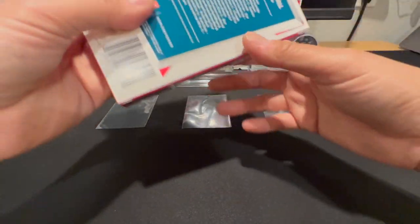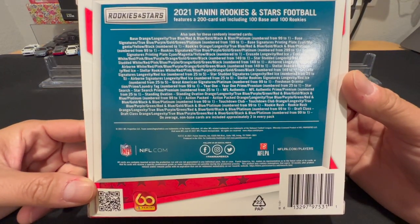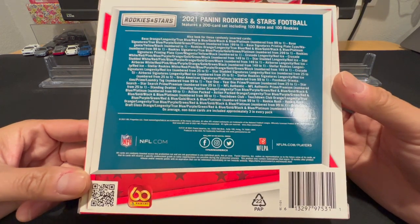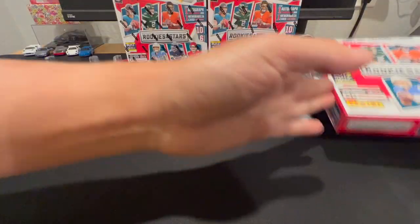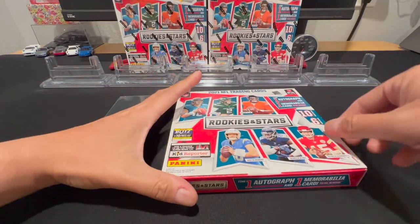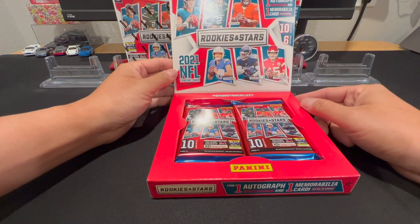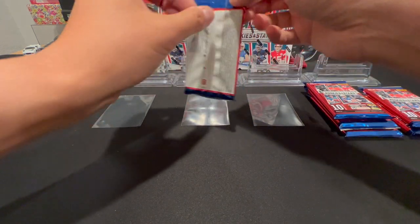I'm not sure if these boxes have been short-printed with a ton of hits condensed into fewer boxes, or if people are just getting lucky. Let's find out for ourselves. Here's the box — it's kind of like a flat mini hobby box, a ton of cool inserts, and hopefully we pull some Trey Lance if we're lucky. Let's take a look — really excited for this one!